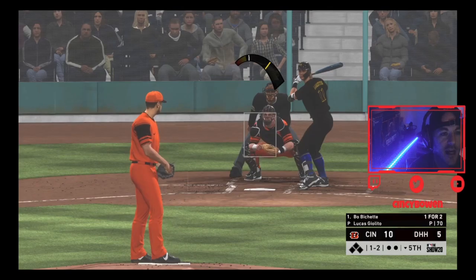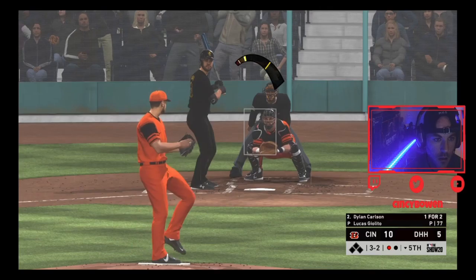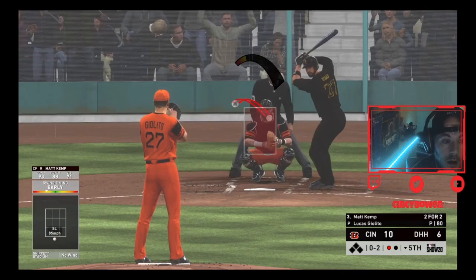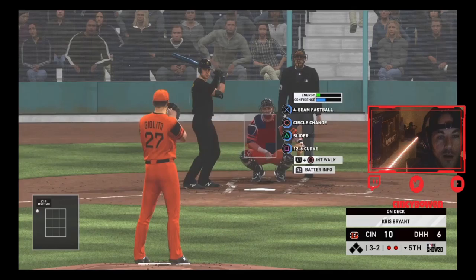Should I change my guys to the chain gang? They do look like convicts. Dylan Carlson got a hold of that one. Full count - just couldn't get the curveball down like I want it. Another strikeout by Lucas Giolito.